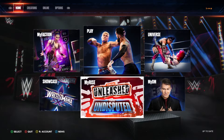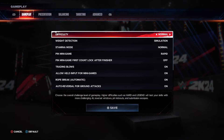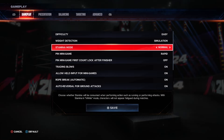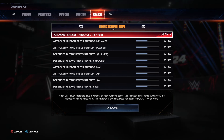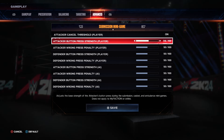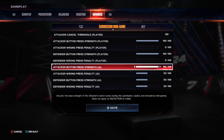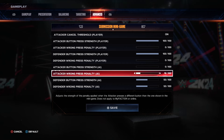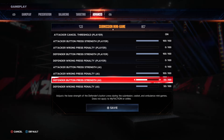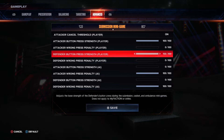You pretty much just have to go back to the main menu and back out of MyRise. Once you get back there, go over to the Options tab, go to Gameplay, and change the difficulty to Easy. Then go into the Advanced Settings and go to the Submission Mini Game. You want to make everything good for you and bad for the opponent - so turn the AI's attacker button press strength all the way down and turn the wrong press penalty all the way up.